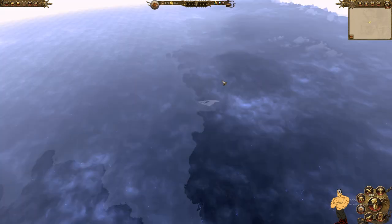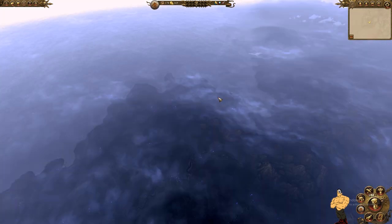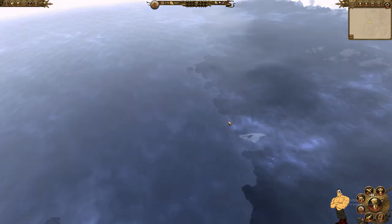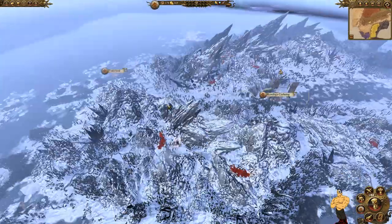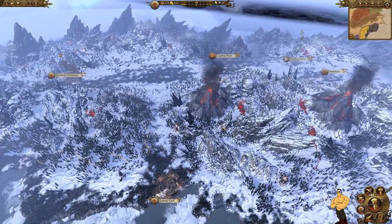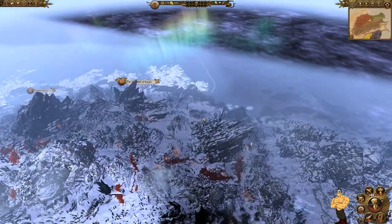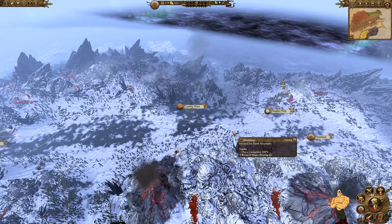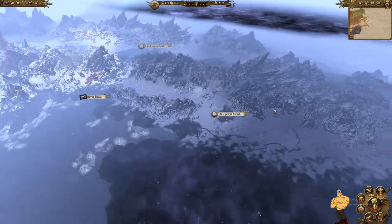I'd recommend raiding down south. The races here are quite strong so they'll take settlements back almost immediately. Your best bet is just keep raiding until your army dies and accept the losses — you'll have raised so much money that by the time your lord comes back, you can just rebuild the army again. The only thing to worry about is Wintertooth: they'll declare war at a certain number of turns. You need to take them out because you can't ally with them — they will come and try to kill you.